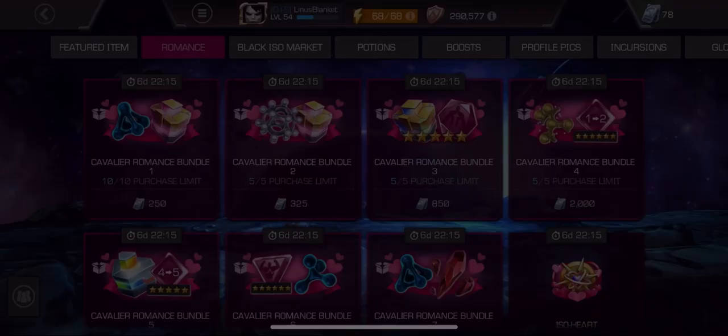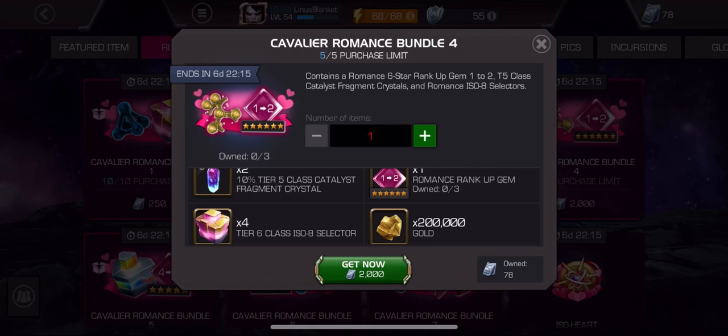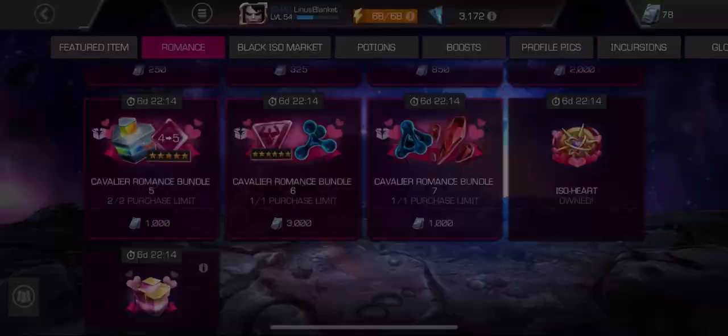Bundle number four: you have a six star rank one to rank two rank up gem, but then a 10% tier five class catalyst fragment crystal — that's trash. This does not get an A for me. For 2,000 units, this gets a C. That is an average 2,000 unit offer for Cavalier players.